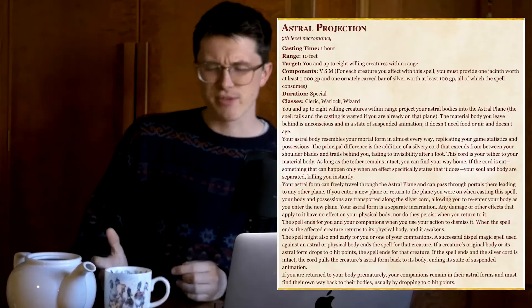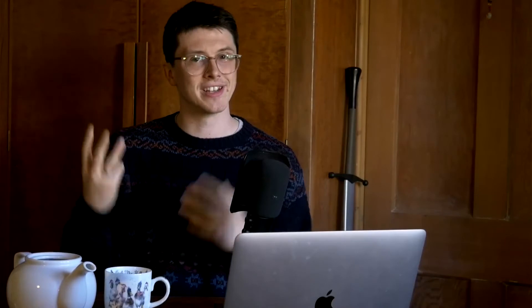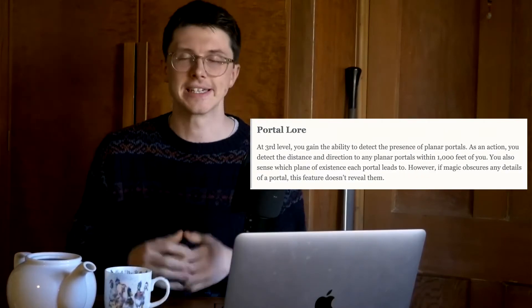The second is that you can astrally project your soul into the Astral Sea, but that's kind of limited because that's only one of the planes. The third is the way you've probably seen this done before, and that's portals. If you want your players to find portals by themselves, one of them can be a Horizon Walker at level three - they get the spell or ability Detect Portals.